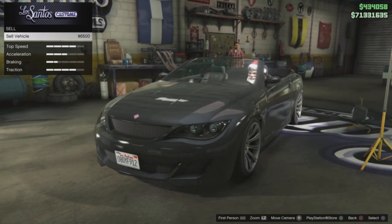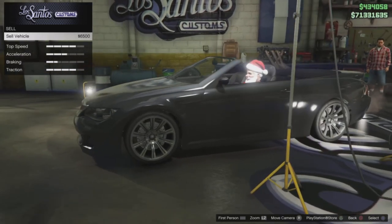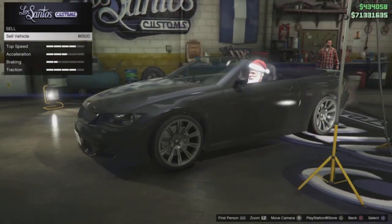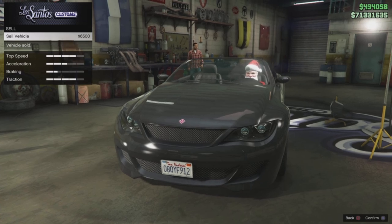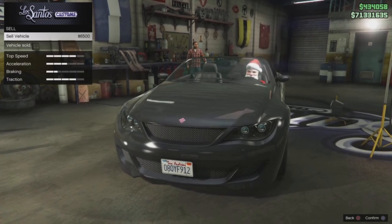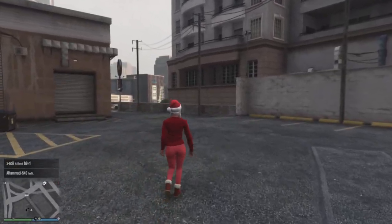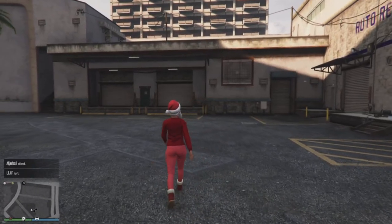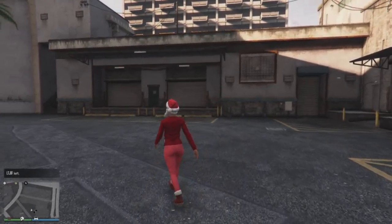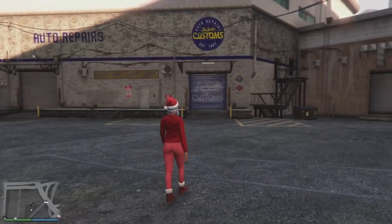Not all cars on the street can be sold — some can be bought and then sold. The base price for selling any car from the road to LS Customs will be approximately $1,500. I got $6,500 from this one. So the first way of making money is simply to steal a car and sell it to LS Customs so that you have some money to get started.